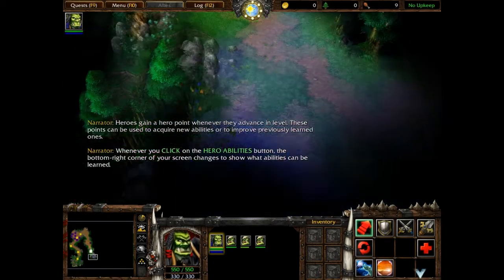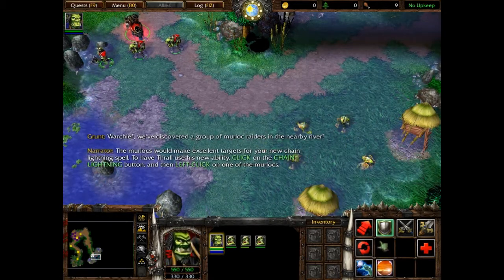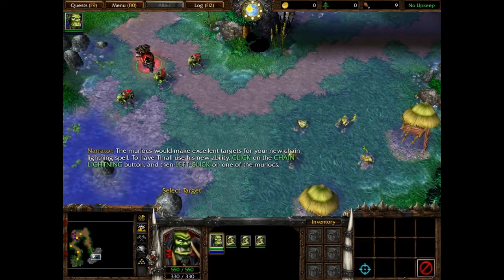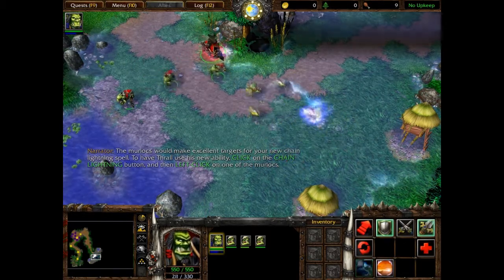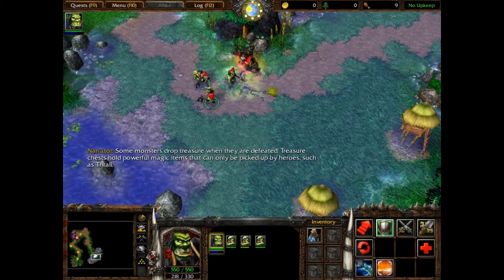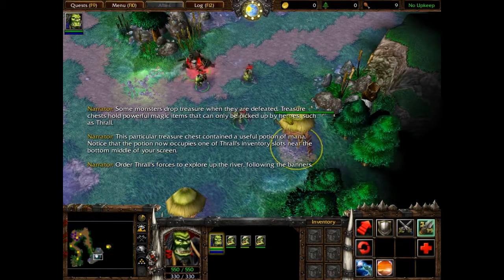Yes, Warchief, we've discovered a group of murloc raiders in the nearby river. The murlocs would make excellent targets for your new chain lightning spell. To have Thrall use his new ability, click on the chain lightning button and then left click on one of the murlocs. Some monsters drop treasure when they are defeated. This particular treasure chest contained a useful potion. Order Thrall's forces to explore up the river, following the banners.